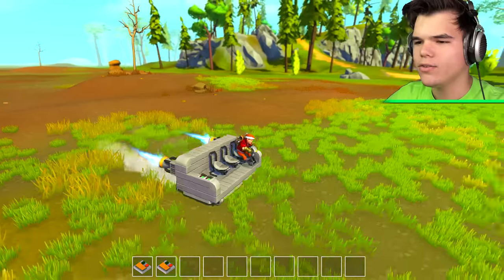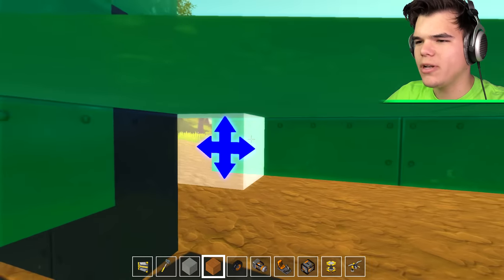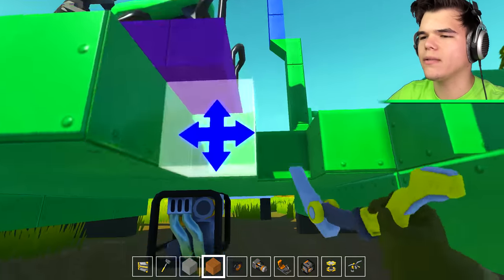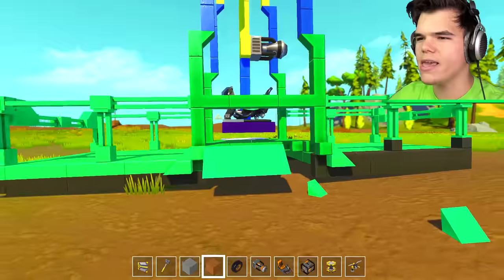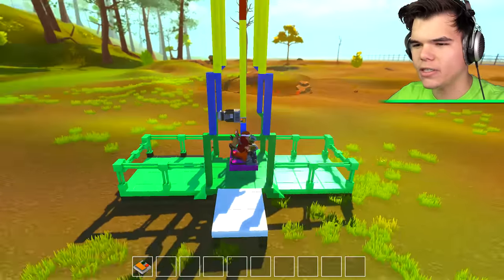That's what happens in Scrap Mechanic, guys. I spawned a new machine but now I'm stuck inside of it. Why do you want me to get stuck every single time? I managed to escape. Next we've got a rainbow Kappa machine — that's literally what it's called. Let's see how this works. The switch is not connected. How do I turn this thing on?